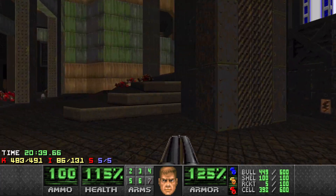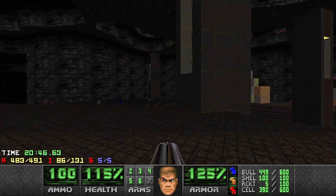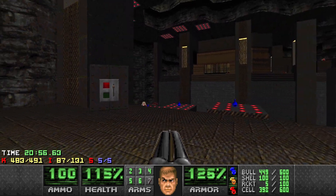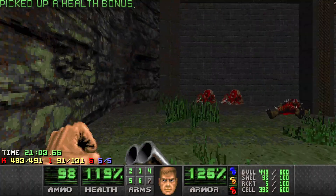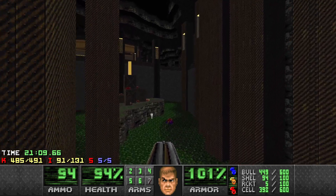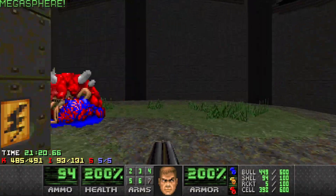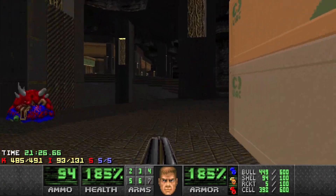483 kills. We do have a megasphere we didn't get - no harm in getting it now. If we run back to where the crates were and go down here, we can flip this switch. You can see two arachnotrons down there - we need to kill those arachnotrons because we need 485 kills before we progress to the end. So I'm going down to deal with them. They're all down. I'm going to drop into the teleporter and try and get the mega at the bottom. That's good health and that's all the kills.